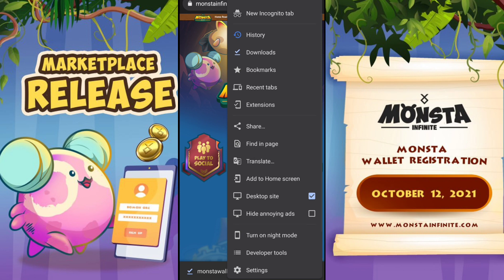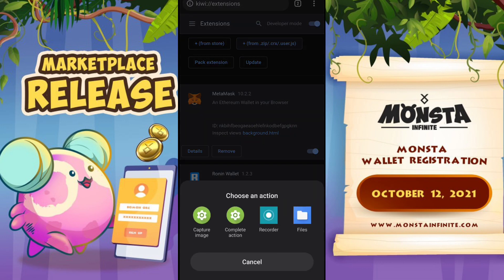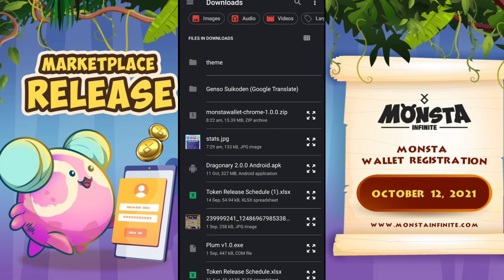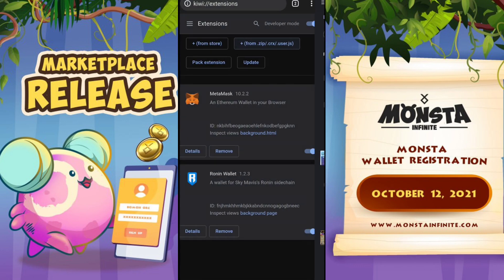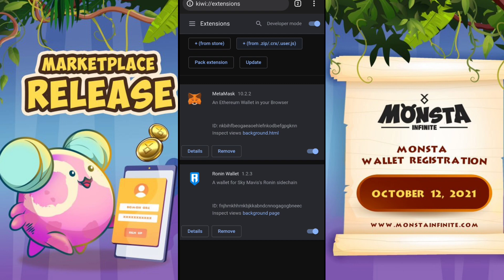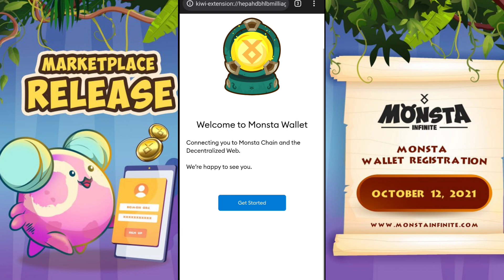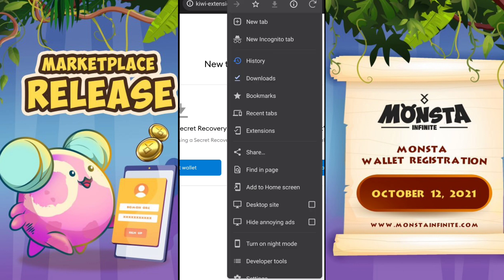Next thing to do is click the extension and then click the plus from that zip file and then go to files and look for the file that you downloaded. For me I'll go to downloads — there you go — and then just wait a little while and you will get this.